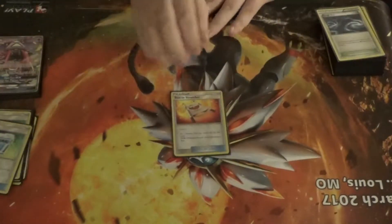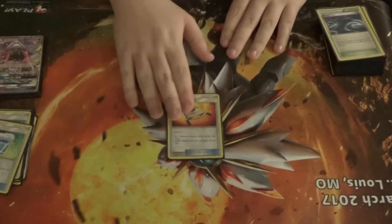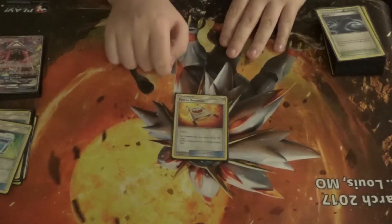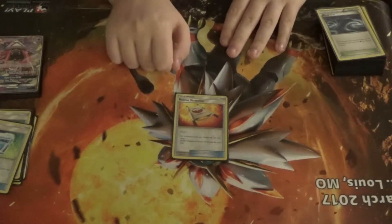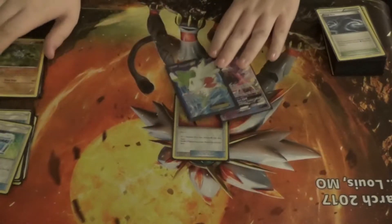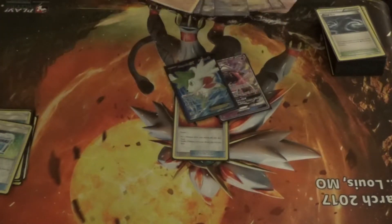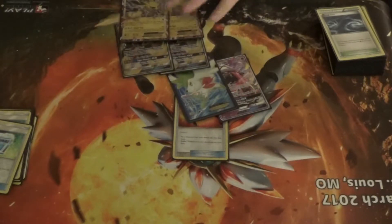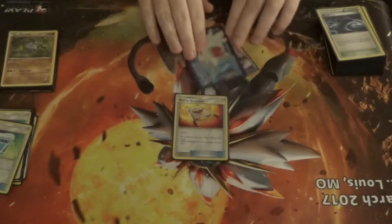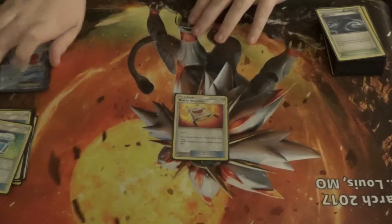I play one Rescue Stretcher, which is a very good card from Guardians Rising. I can either grab a Pokémon from my discard pile and put it in my hand, or shuffle three Pokémon from my discard pile back into my deck. So I can recycle Lele, Marshadow, Koko, or Jolteon. I may bump that up to two but I've been testing it at one and it's working out okay.